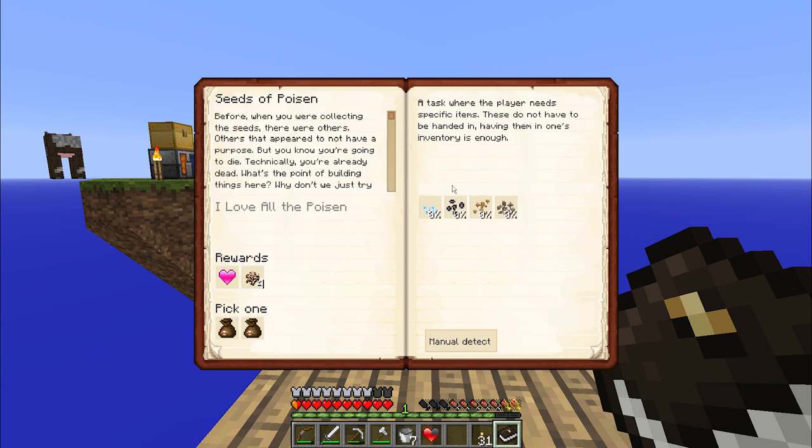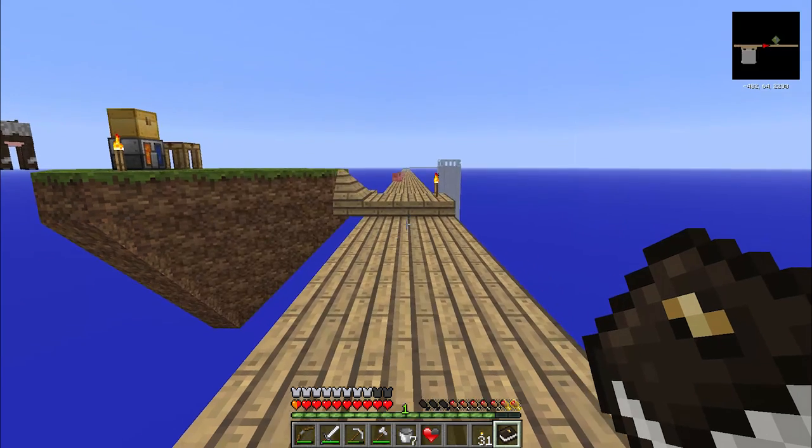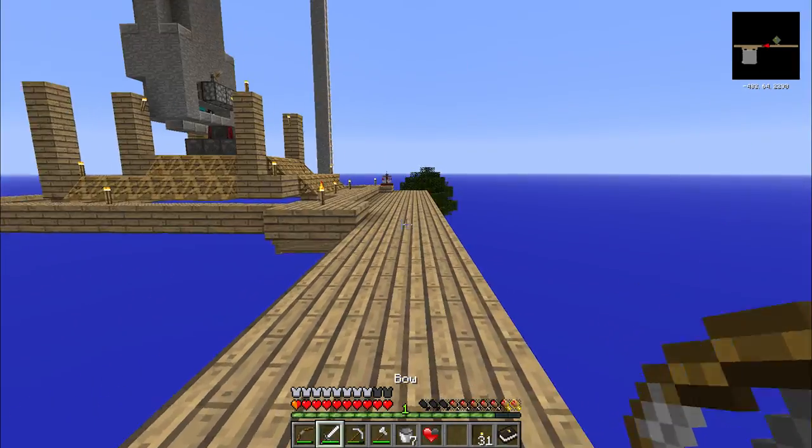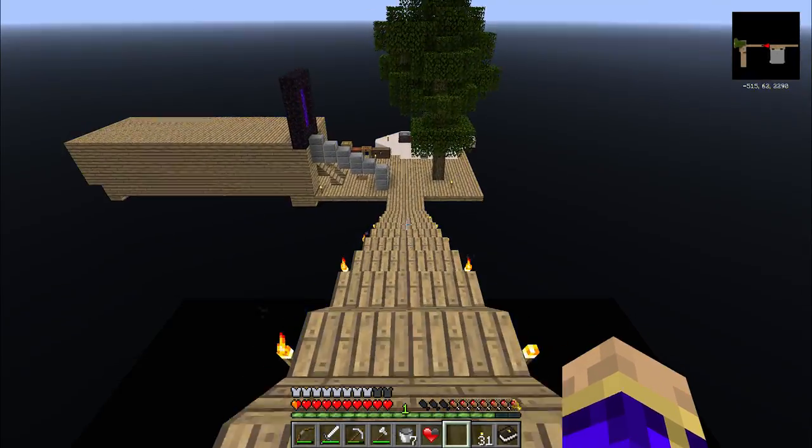Vampires Won't Hurt You - the very first quest: Seeds of Poison. When you were collecting the seeds, there were others that appeared to not have a purpose. But you're going to die - technically you're already dead. What's the point of building things here? Why don't we just try and find out what these things do? I need belladonna, snowball, mandrake, and water artichoke seeds, which I should have some of. I'll spend some time bone mealing some grass and finding more seeds if I can.